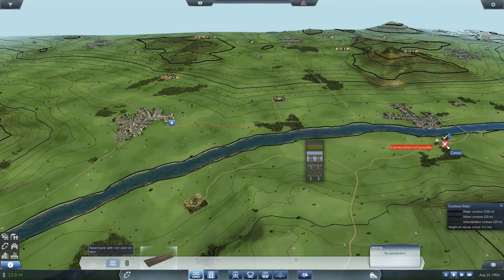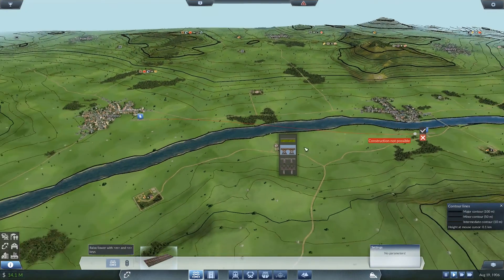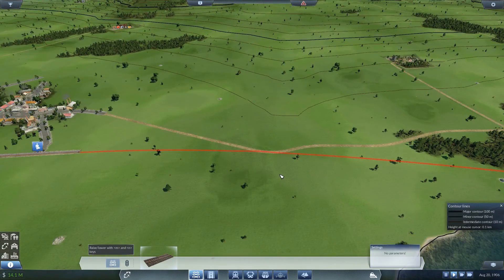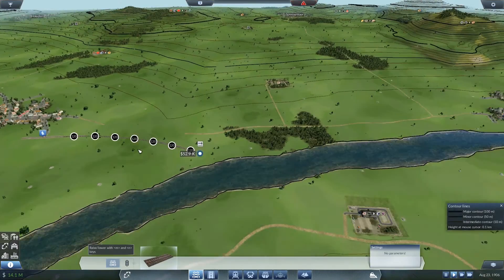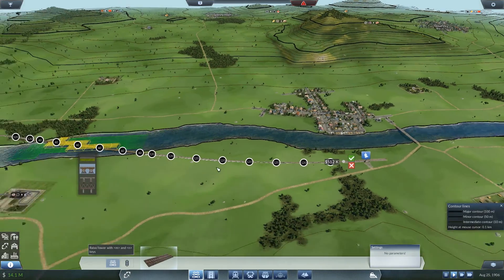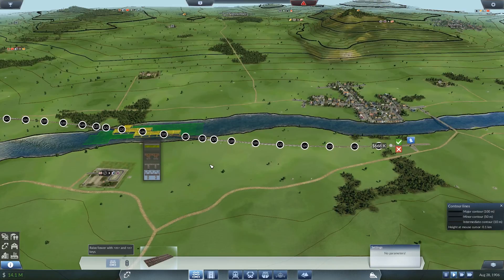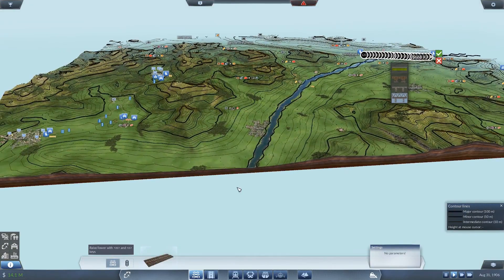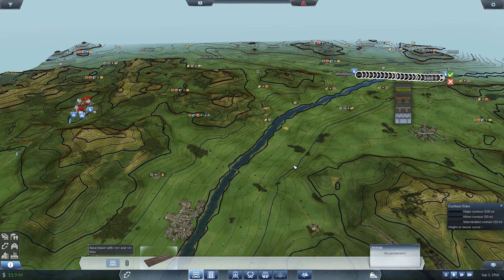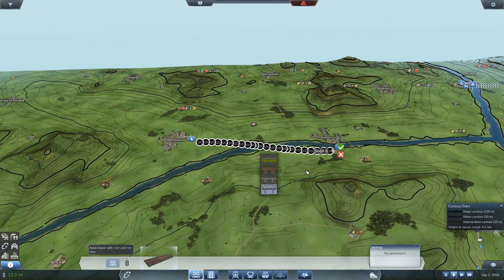Welcome back to Transport Fever. Last episode we ended with the problem that we could not straight-connect the two stations, probably because of this road, which we're going to destroy. Now we do have the ability to connect it straight up, but if we do that we're just connecting this whole area from boats.